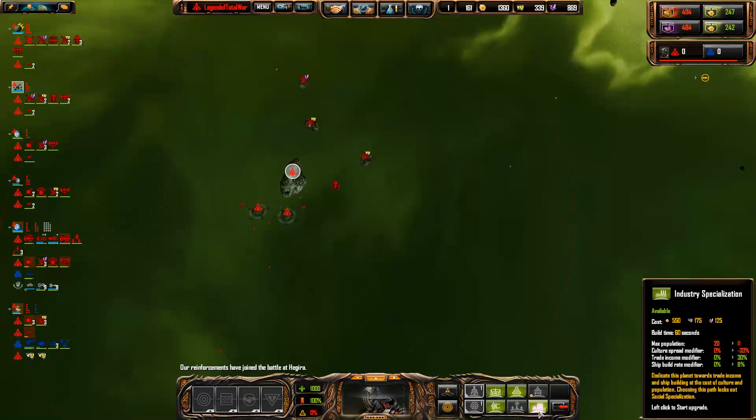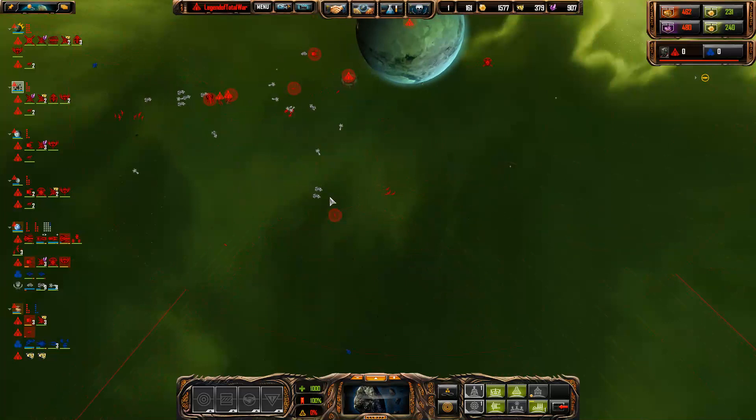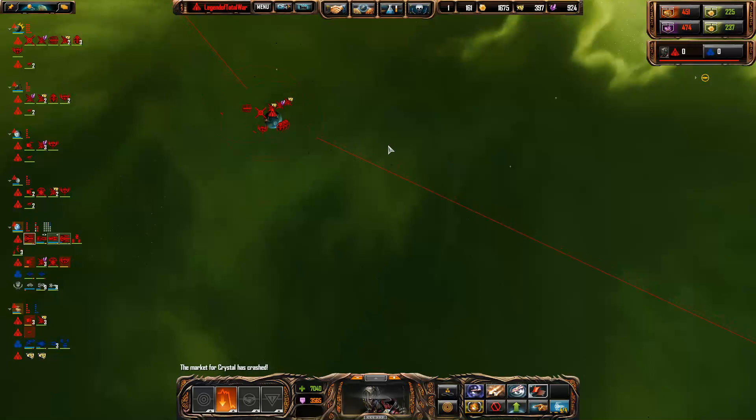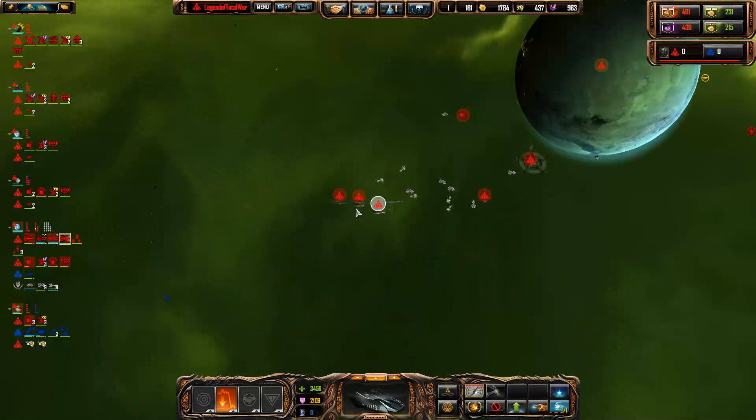To make this place worth more money we'll make it an industry specialist so the trading comes in great. If you have a look it went up to 2.6. I need to build more technology or else we're just going to fall behind. No, I need more capital ships - I've got to fight these guys, I can beat them.